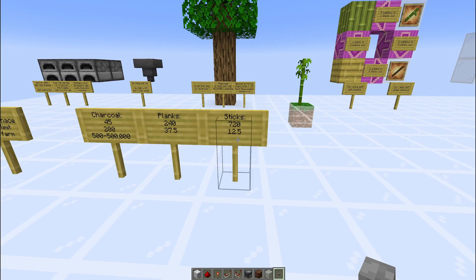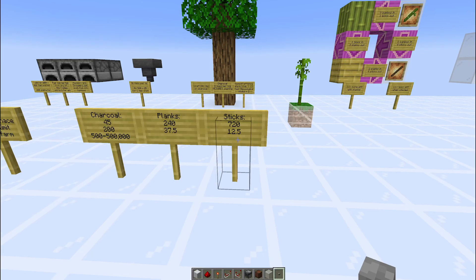When it comes to sticks, you need 720 sticks per furnace per hour. A single line of hoppers can fuel only 12 furnaces, which is the least by far. But you do need an absurd number of sticks to keep up with it, so it does make sense.